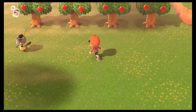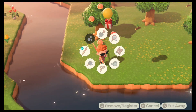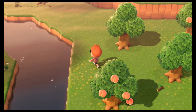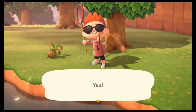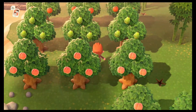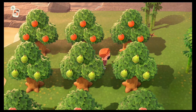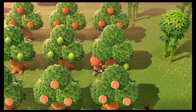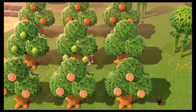Let's go find out what other fruit we have. So peaches are my native fruit, which means that's gonna give me the least amount of money. We got oranges and pears — I think I'm good with pears because I remember when this game first came out so many people were restarting their island because they got pears.